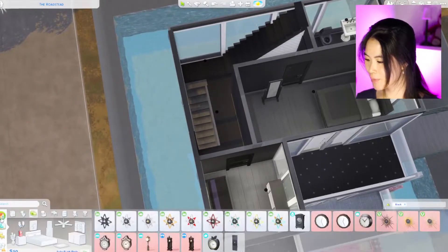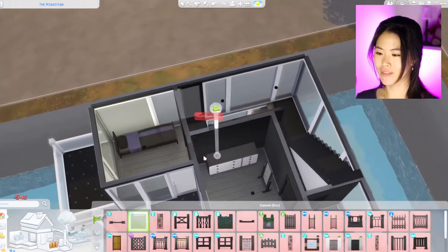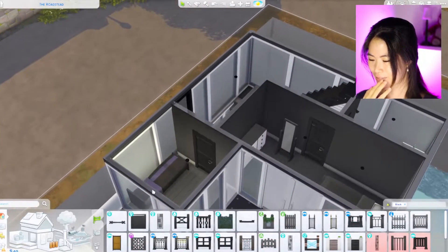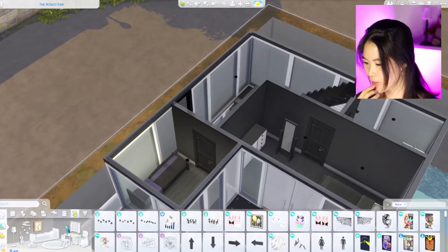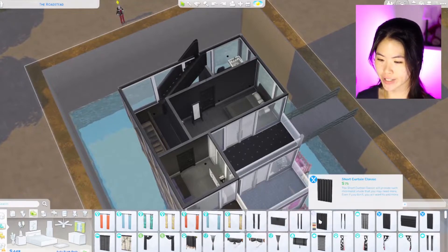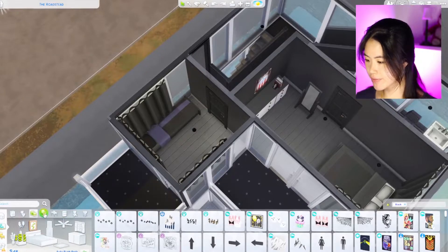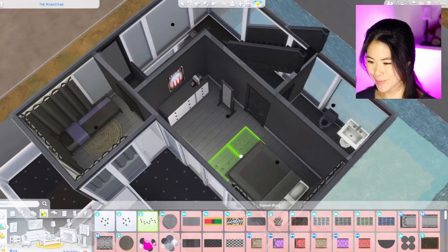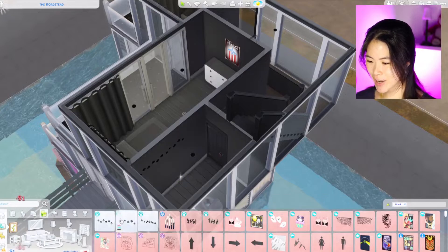One light here and one in the hallway. We need to put in some railings — oh my god, not enough! We're gonna remove one of the lights. We have 40 simoleons — maybe we can buy a plant. I'm gonna give them curtains because they deserve it. Maybe they can have rocks, a rug, and a pose on the floor. Our black level is done!